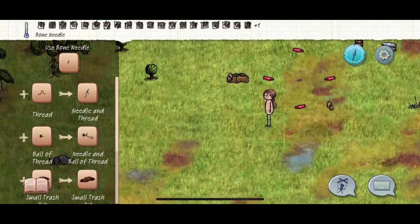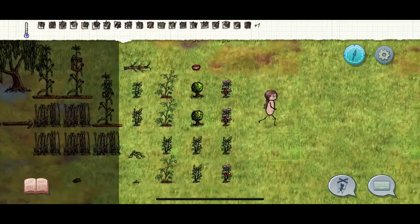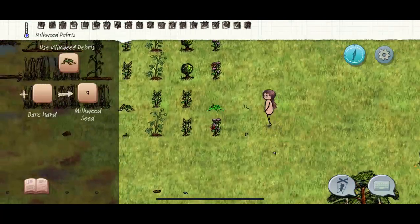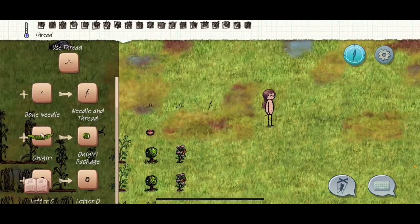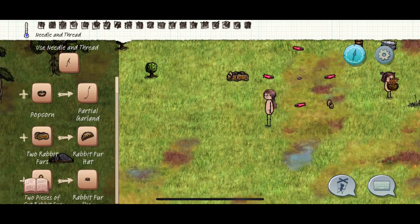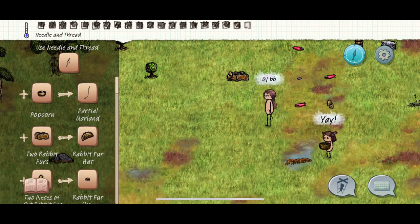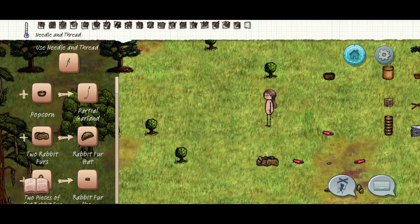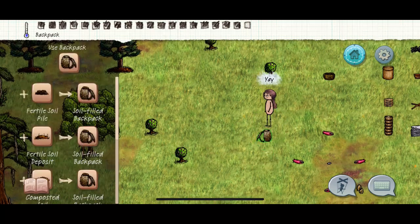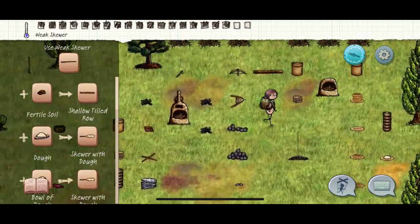Now to make needle and thread, get one milkweed — grab just one string, and leave the seeds because milkweed is important for everything. Combine it to your bone needle — it's small but combine it — and now you've got yourself a needle with thread. With your needle and thread, highlight your furs and booshki — you made a book bag!